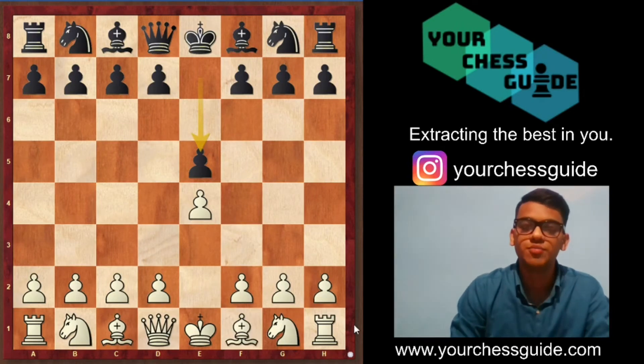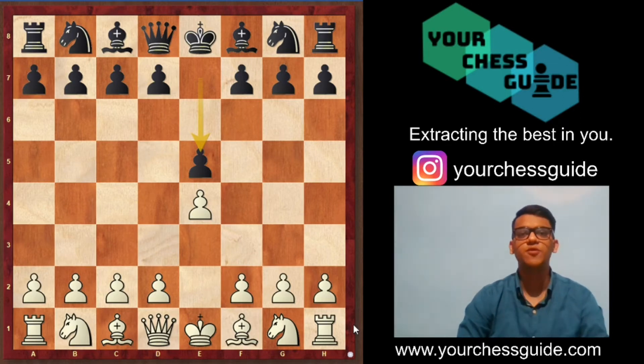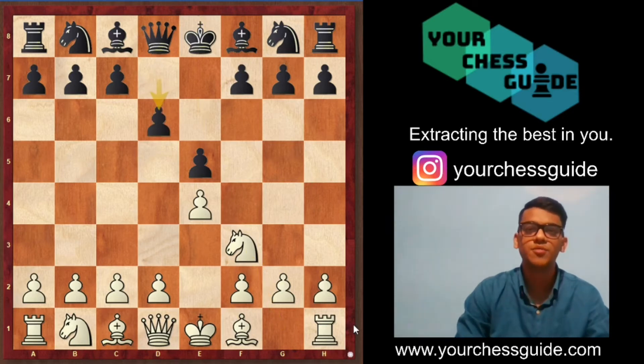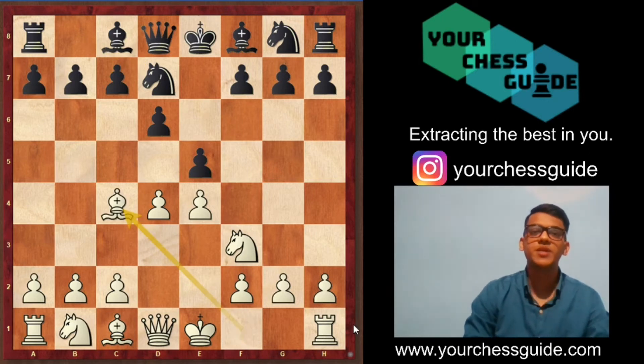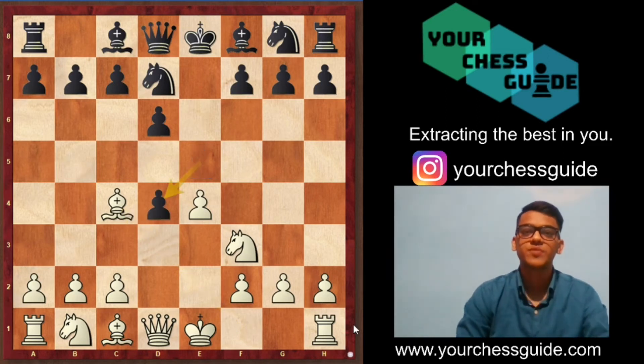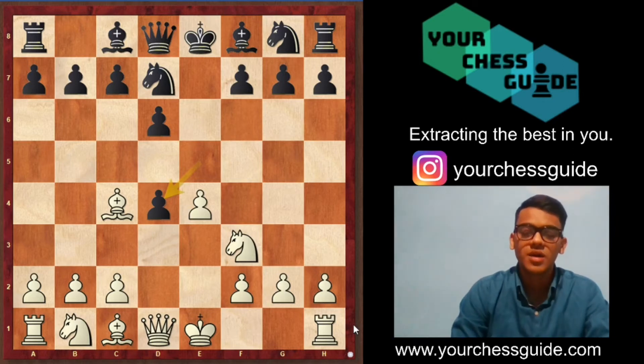Let's have a look at position number 2. Once again white starts with e4, black responds with e5, and now knight f3, d6 — the standard move order of the Philidor Defense — d4, attacking the center, knight d7 protecting the center, bishop c4 developing the kingside piece and preparing for short castle. This time black chose to play pawn takes d4, capturing into the center. White can recapture two ways: queen into d4 or knight into d4. It is recommended for white to go for knight into d4.